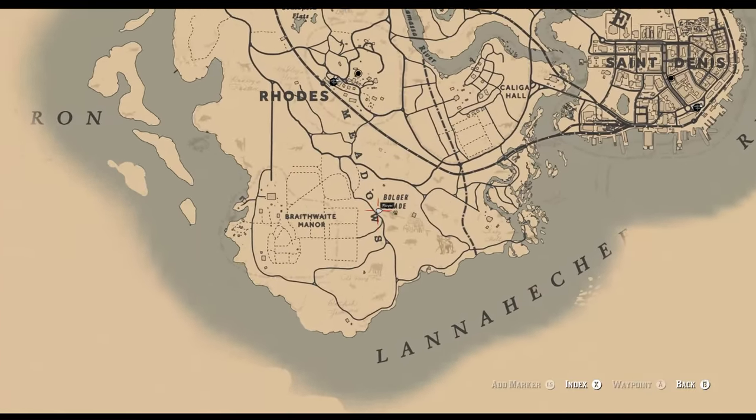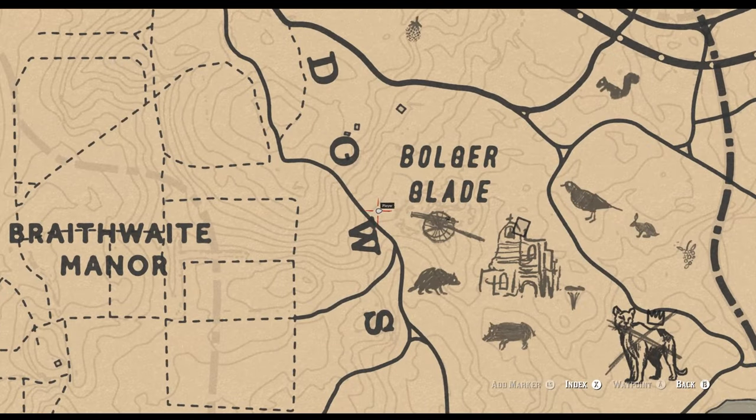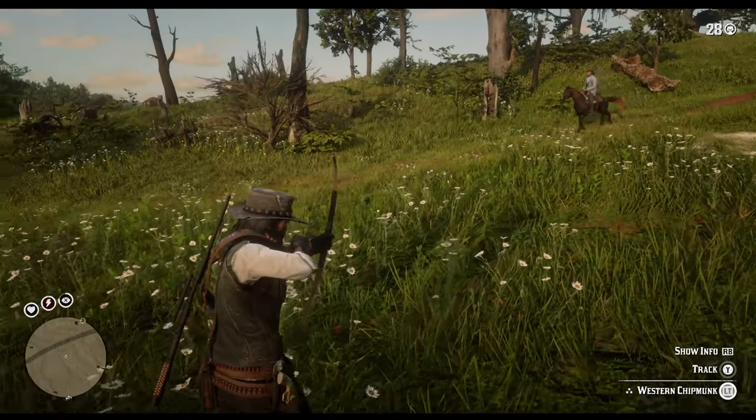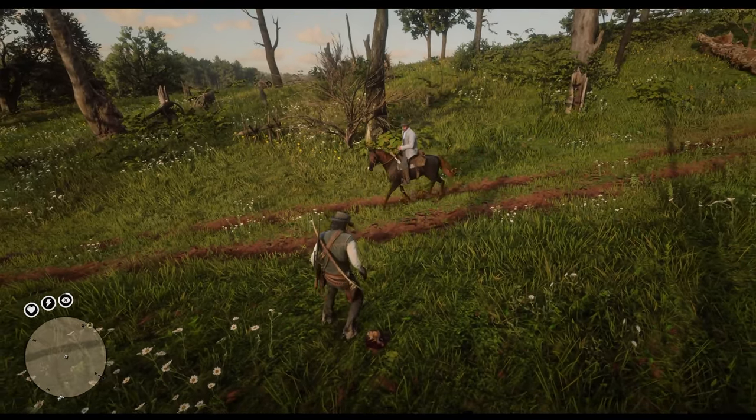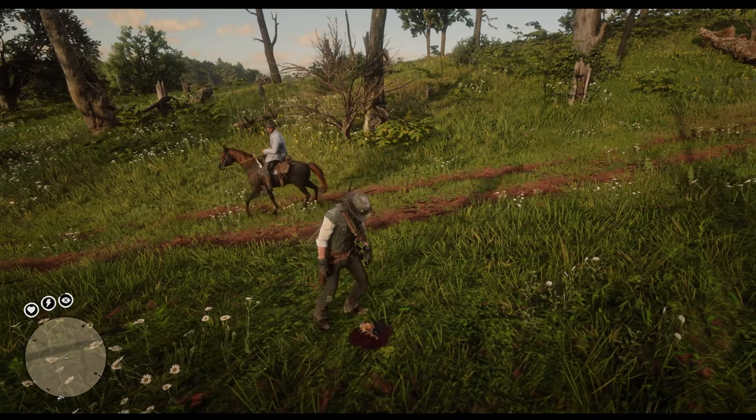Going to Bolger Glade, south of Rhodes, is where we will find plenty of chipmunks. You can find higher ground or use horseback and just look around with your binoculars until you can spot a chipmunk. Using a small game arrow, you then can take that one down.